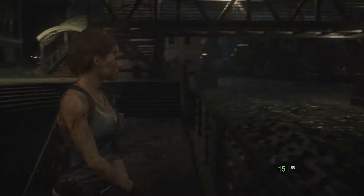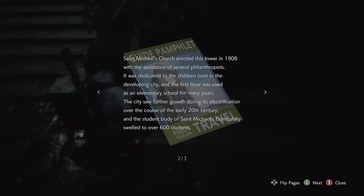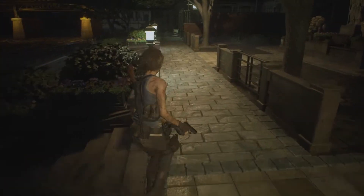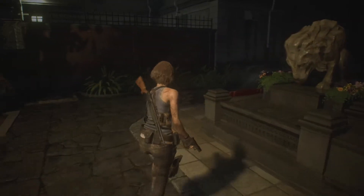That's the clock tower. What do we have here? Clock tower, okay. It's definitely a new area. That's the clock tower over there. Probably the Raccoon City Police Department over there too. Let's just keep looking around.